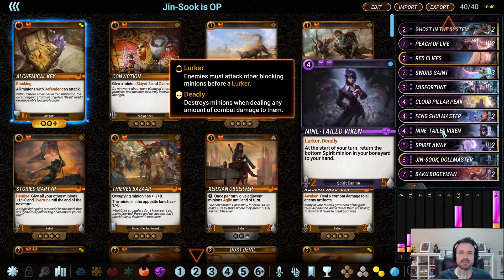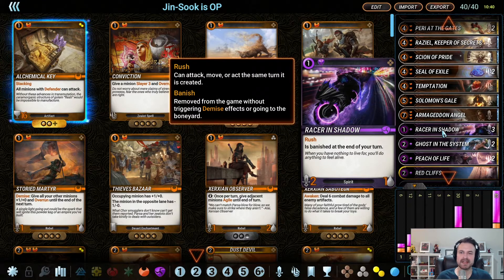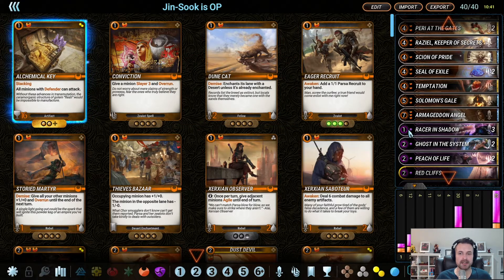Feng Shui is for enchantments. Nine-Tailed Vixen is included because it's resilient with five health and has deadly, so that's relevant. The return-a-bottom-spirit-minion-in-your-boneyard-to-your-hand ability — I don't think you need a critical mass of spirits to make this worth your time. Even something as simple as keeping a recurring Racer in Shadow to deal two damage to things is very relevant.